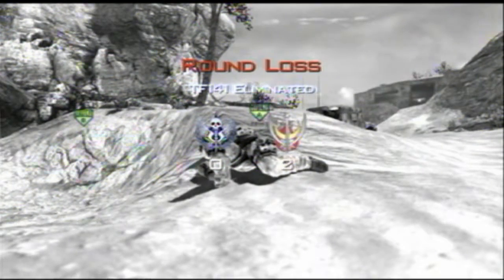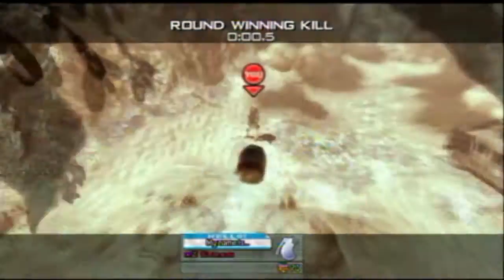Hey guys, it's NoQuickScoping back here with another tutorial on how to spawn tube on Afghan. You shoot right in between this little cliff and tree and it'll land directly in their spawn.